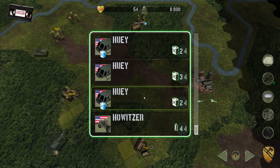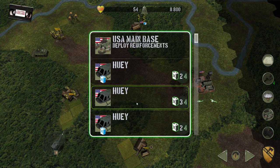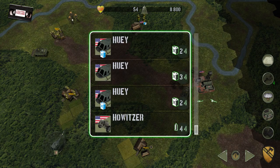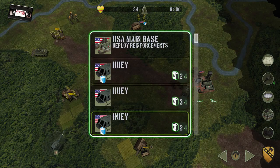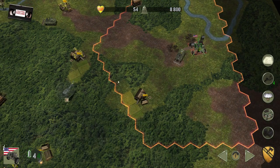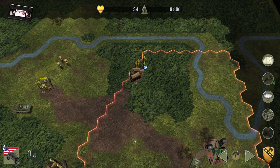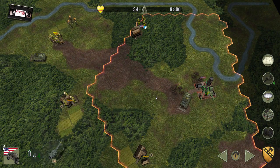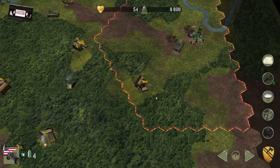All my helicopters are currently refueling. I could buy myself a Cobra to go after those guys. I don't think they are in range of my artillery — here's the artillery range. Artillery can't move on its own; it either needs to be towed by an APC, or you can airlift it as well. But obviously, until I've got another base up I can't airlift it at all.